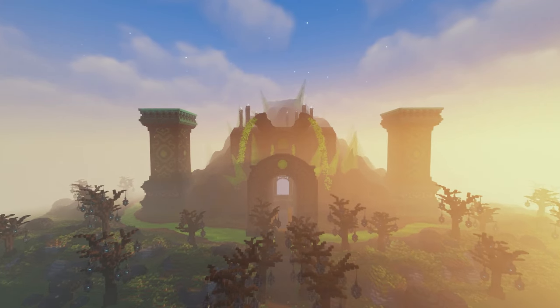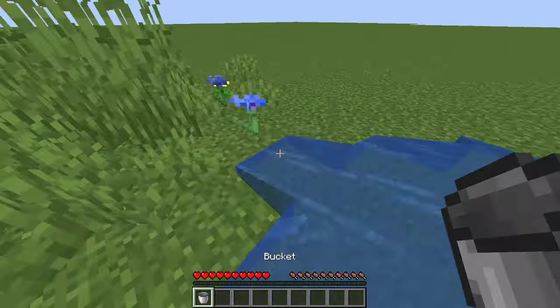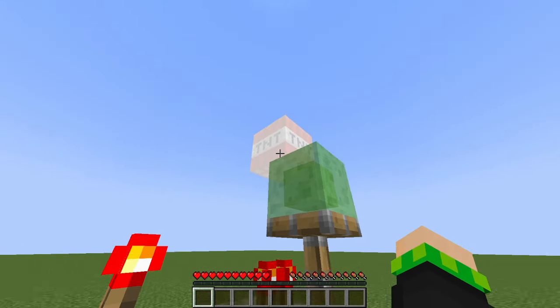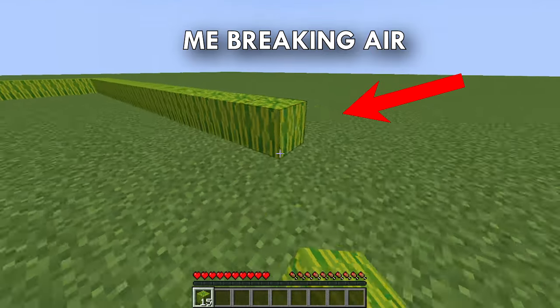So first we need to define what it means to break a block. Mining? That breaks a block. Water? Can break a block. Explosions? They break blocks. And technically, if you think about it, when you place a block, you break a block of air. And that's why I'm not allowed to place blocks either.